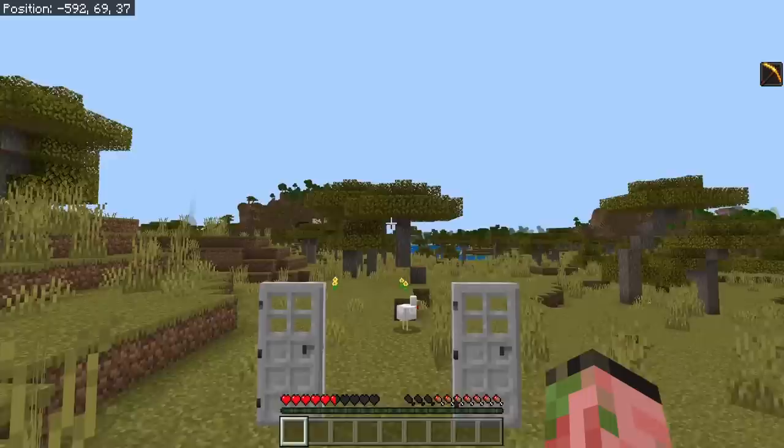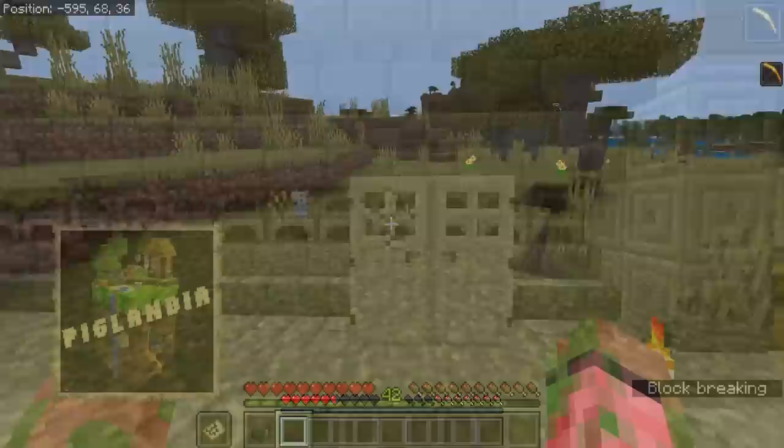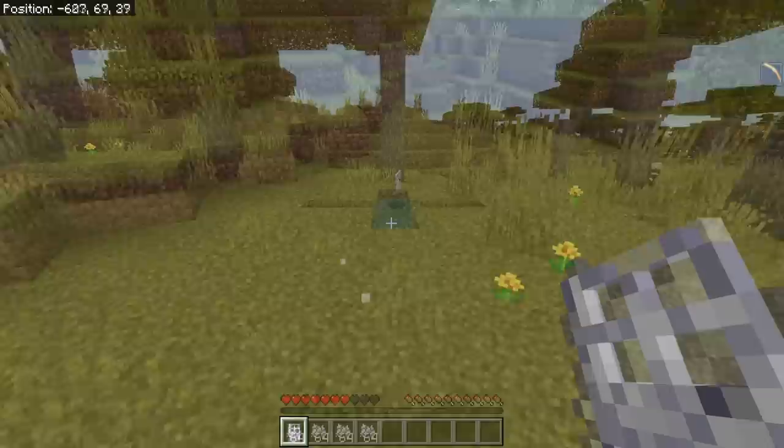Surprisingly, Bedrock Edition and Java both share this next bug: if you mine the top of an iron door by hand, you'll actually get the item back. However, if you mine the bottom of the door by hand, you don't get any item at all. This bug is on both Bedrock and Java Edition — that is very rare in my experience. And this bug actually carries over to creative mode for Bedrock Edition as well: if you break the bottom of the door, no item; if you break the top of the door, then you do get an item.